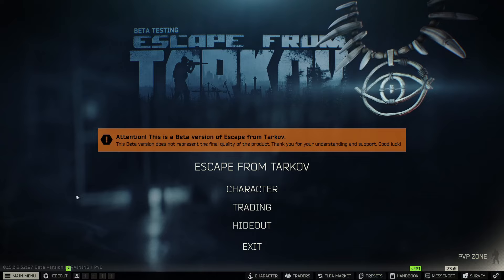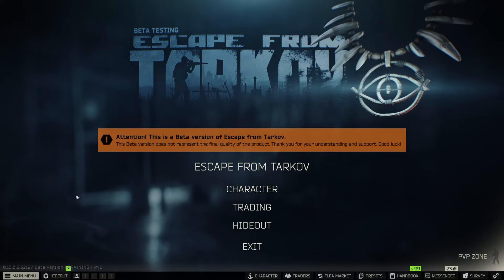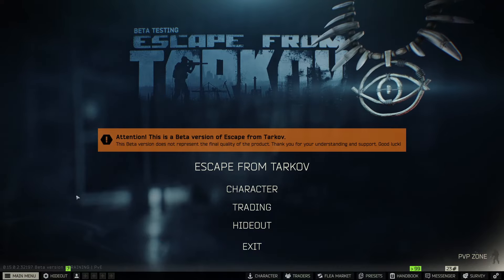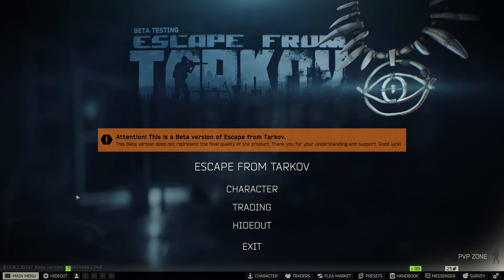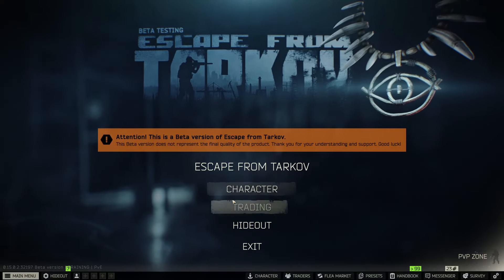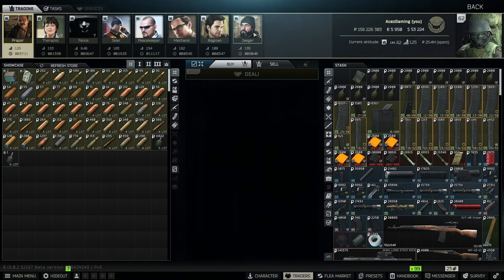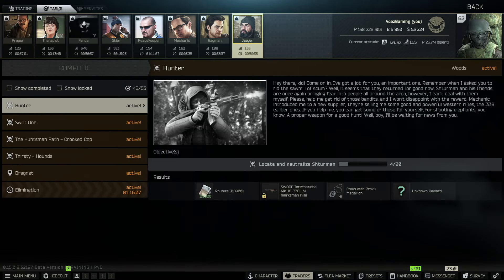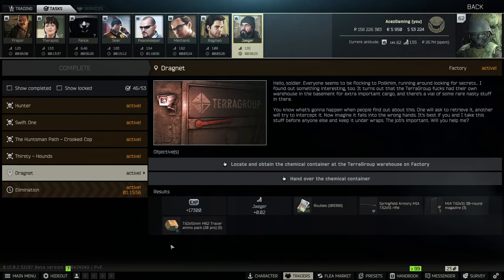This one is going to be technically the hardest task due to the price. When it comes to the actual difficulty, it's extremely easy, but right now the cost of entry into the room you need to go into is quite expensive. On average it'll cost you about 6.5 million to enter the room, but you can't just scrape by with 6.5 and I'll show you why here in just a moment.